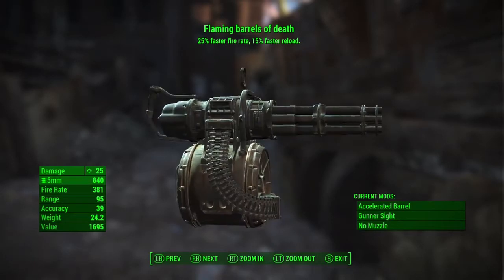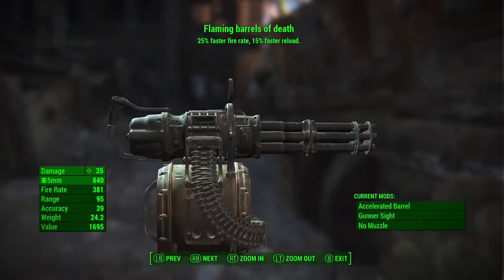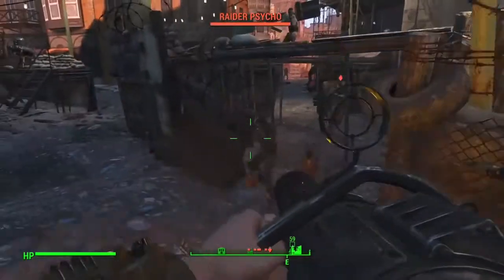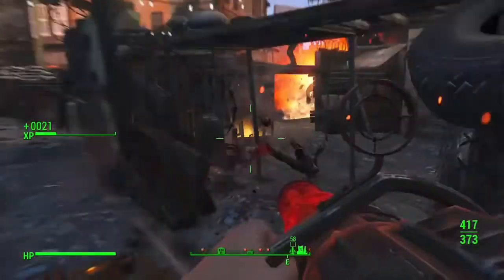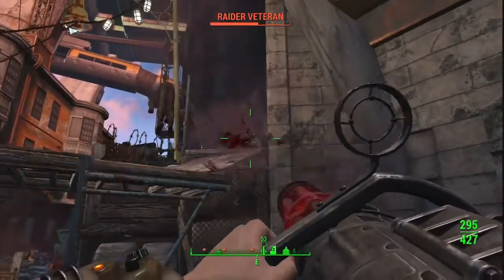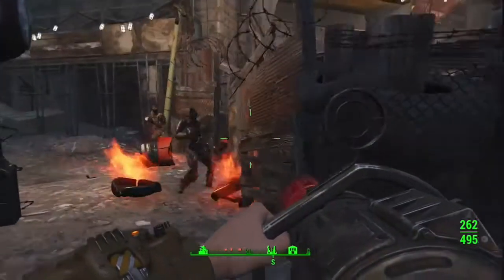Hey, what is up everybody. I'm here today with a Fallout 4 video trying to achieve the highest rate of fire in this game. The way I'm trying to do this is I took a minigun, put an accelerated barrel on it so it already has a faster rate of fire than a normal minigun, and then I got a mod into the game where I could put mods onto weapons. One of those mods just happened to be increased rate of fire by 25%, so I put that on this minigun and named it the Flaming Barrels of Death.